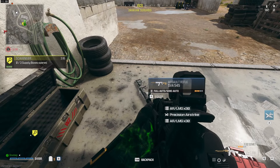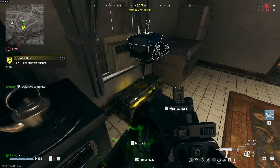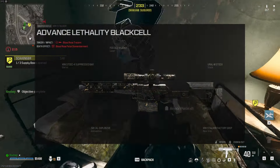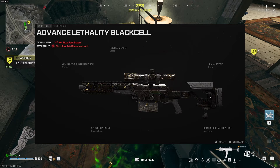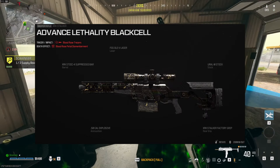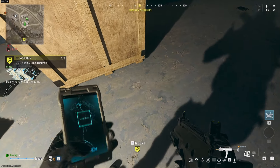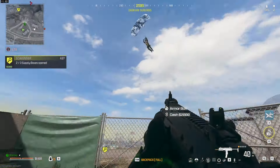Next on our list, I've got my personal favorite — the newest sniper added to the game, the XRK Stalker. This thing really feels like the Kar98 did back on Verdansk, just without the bullet velocity. The one-shot snipes are incredible, and you will absolutely fry anyone with quickscopes. For this build: the Stoic 4 suppressed barrel, the old AV laser, the Ural M stock, the 50 cal explosive ammunition, and the XRK Stalker factory rear grip — just to get that ADS up and make this thing fly and fry.